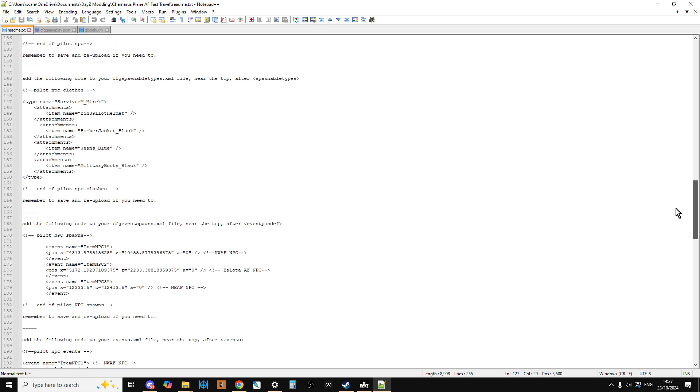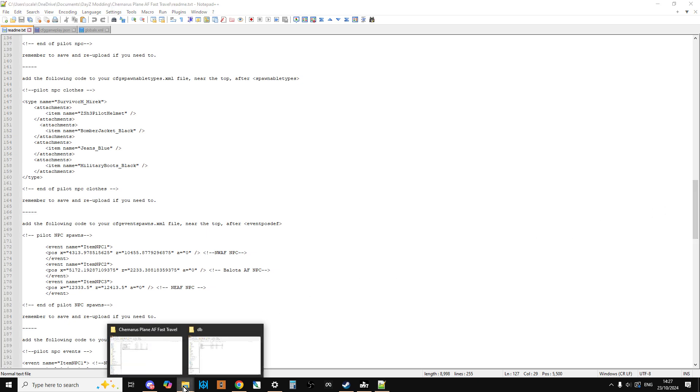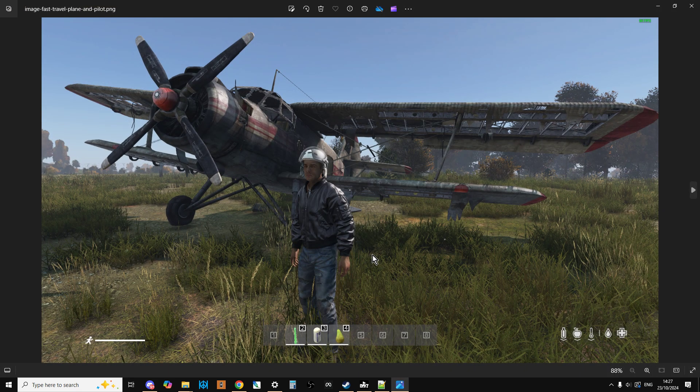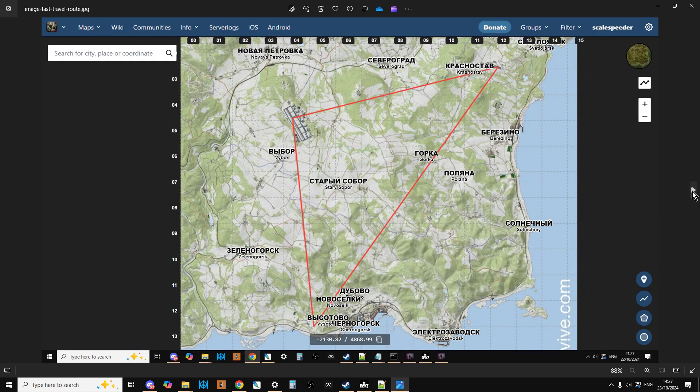Once you've made all those changes, save, re-upload any edited files, and restart your server — you're good to go. It's relatively simple to install this system as long as you follow each step. Keep in mind that after a server update requiring a return to vanilla files, you'll need to reinstall. Next I'll be releasing a Sakhal version of these files, and I will do a tutorial showing you how to create your own fast travel system from scratch — you just need to be careful when copying and pasting coordinates. Hopefully this has been useful. If it has, hit like, subscribe, and I'll see you all again soon.